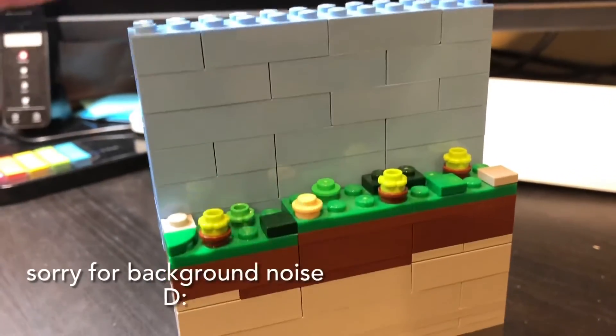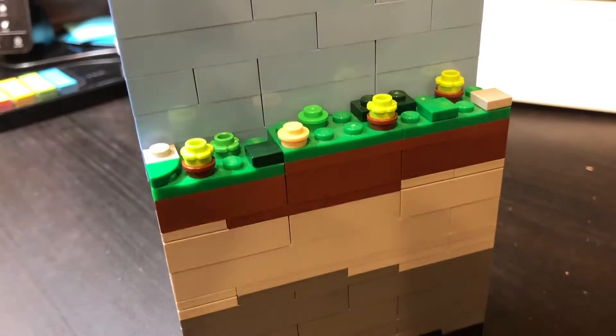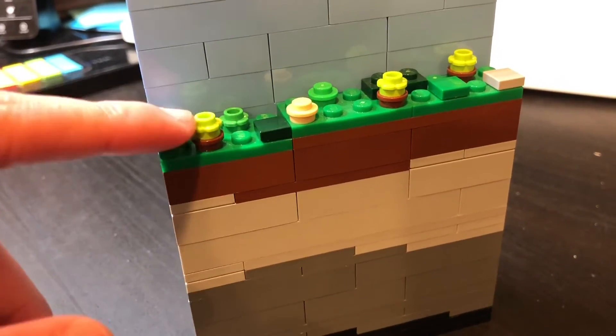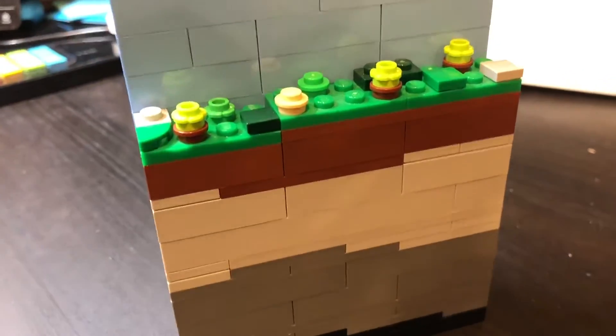Up here, I actually have some lighter blue bricks to symbolize the sky, and you can see I've dotted some smaller pieces around to just spice up the top. We've got some boulders, maybe some trees or bushes — it can be really whatever you want it to be.